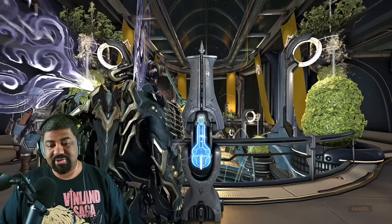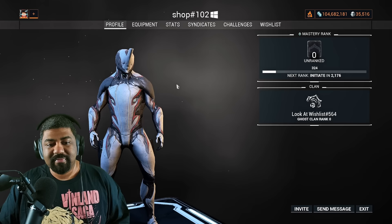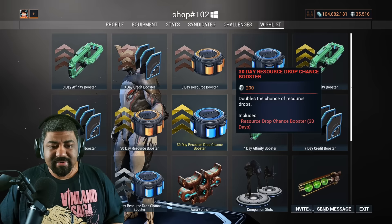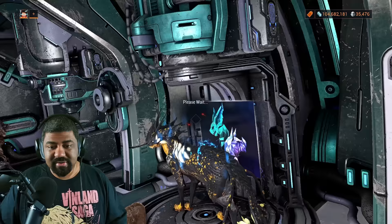For this demonstration, go to the relay. You need to be MR30 and above to access the relay buff station. Give yourself a credit blessing — a 25% increase in credit gain. You can also use /profile shop to access the in-game store mid-mission, go to wishlist, and buy any booster on the fly. I'm getting a 3-day credit booster for this demo. So now I have a credit booster, a relay booster, Chroma's Effigy, and a Smeeta Kavat with the Charm mod. That's literally all you need.